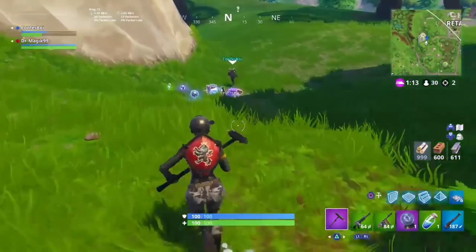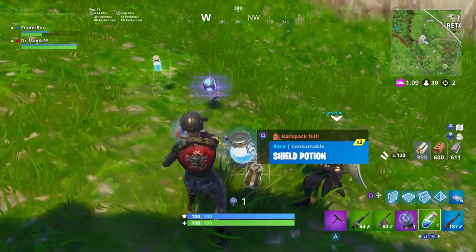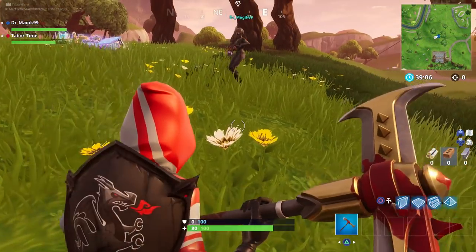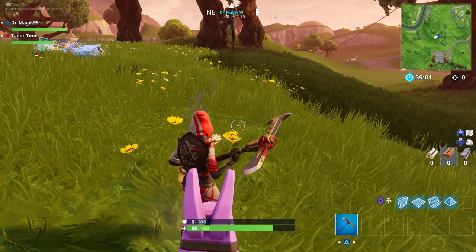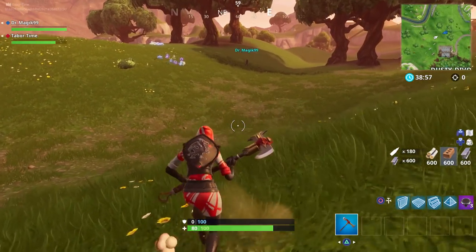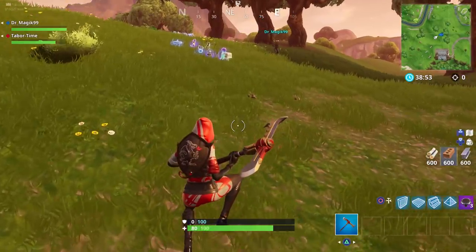So obviously, this is a major glitch. Triple ammo and materials as well as items and traps galore is a game-breaking glitch, and I imagine they'll fix this pretty quickly. At the same time, the effort in achieving this in a normal game mode is exponential. There's only three llamas per match, and the shockwave grenades are incredibly rare. The odds of you finding a shockwave grenade and then finding one of the three loot llamas are slim to none.